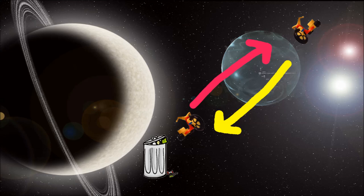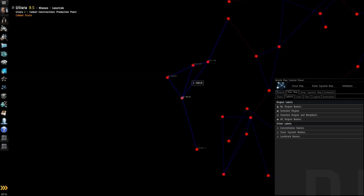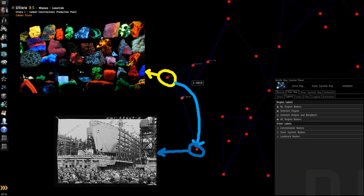With a couple of freighters — two or three really — you can start moving your MinMetals. If you can't decompress in your build system, here's an example from Delve: I was able to decompress in 5-6, then use bridge networks over to 7UTB, which is where we built the ship.